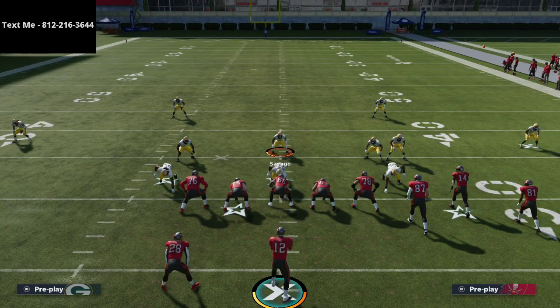That's how you stop Gun Bunch, that's how you stop Trips Tight End, and that's how you pretty much stop every offense. Bunch and Trips Tight End are the best offenses in the game and they struggle against this. If you want to really shut down on defense, check out the 3-3-5 defensive ebook in the description. For a free sample, send me a message — my number is 812-216-3644.